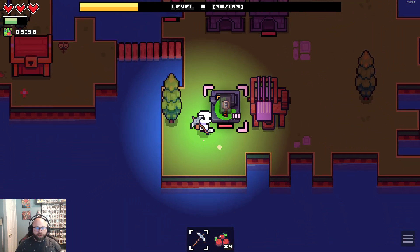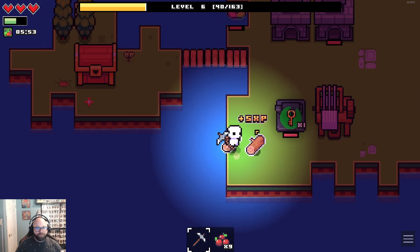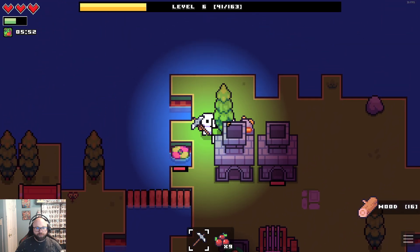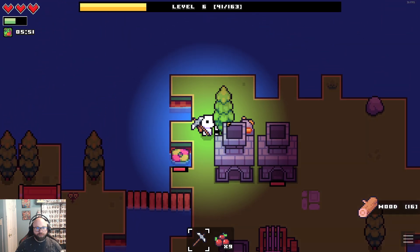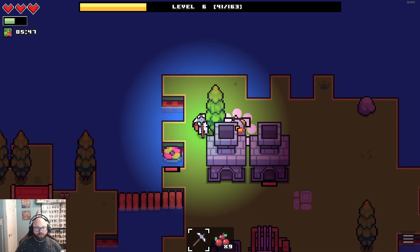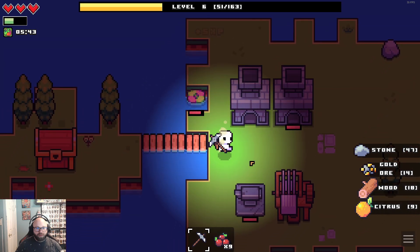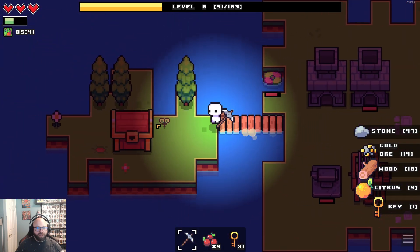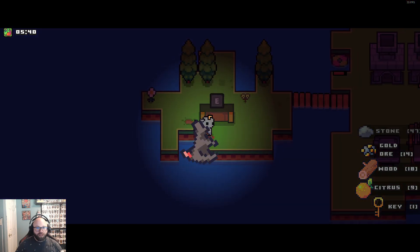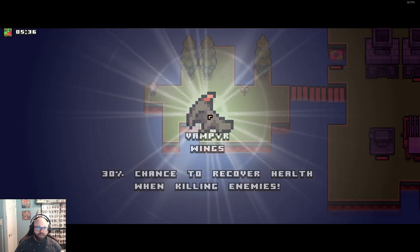We got our key. Keys take a long time — it'll take quite a while. It looks like you probably want to do quite a few fishing automated fishing things, so we'll probably build some more of those. We can open this thing — what do we get here? Vampire wing — 30% chance to recover health when killing enemies.